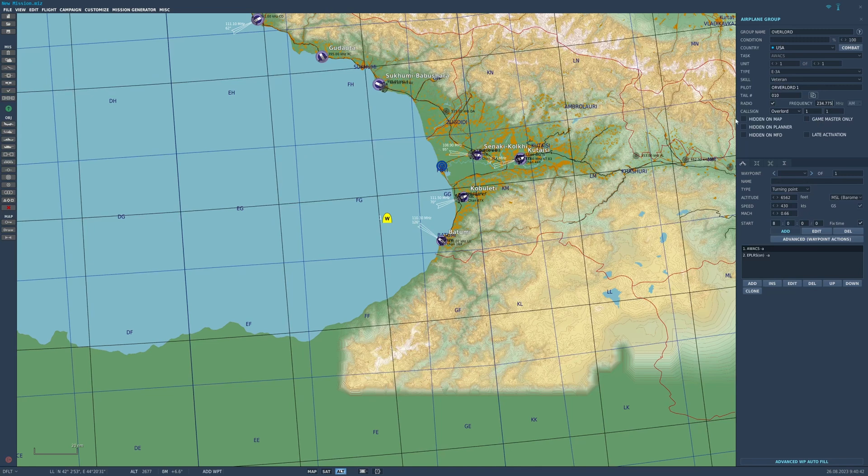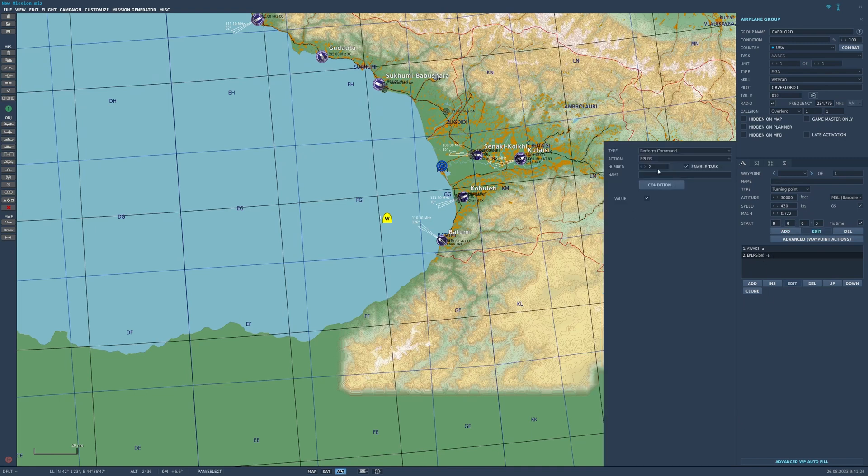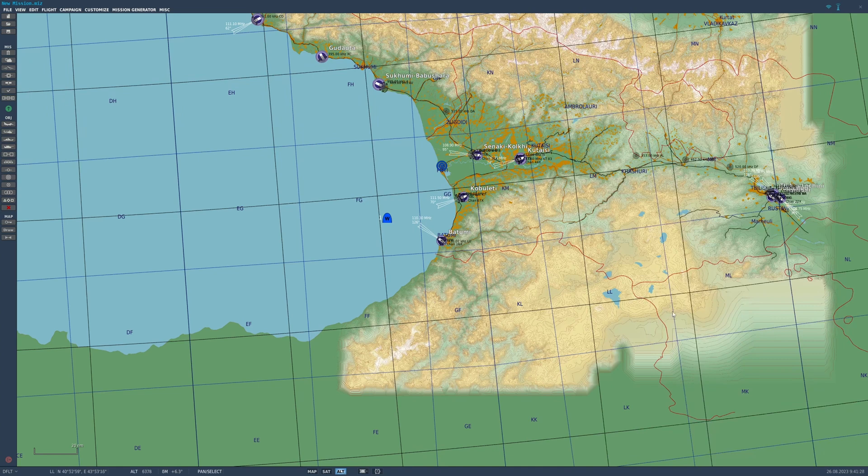So the AWACS is on 234.775. Moving down, the altitude initially defaults to 6,500 feet — change that to 30,000 feet. Max speed of Mach 0.72 is fine. Under the advanced conditions you'll see EPLRS checked — in this case that means data link, Link 16. That's on, so it's giving data link information to players. If you don't want data link available, just uncheck it, but I want it on.